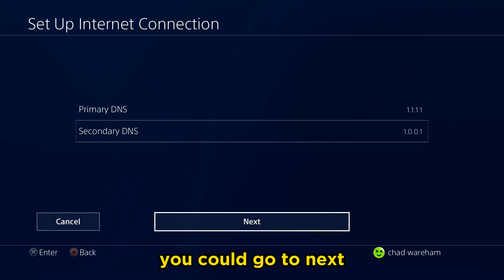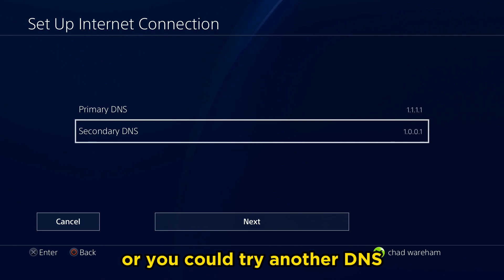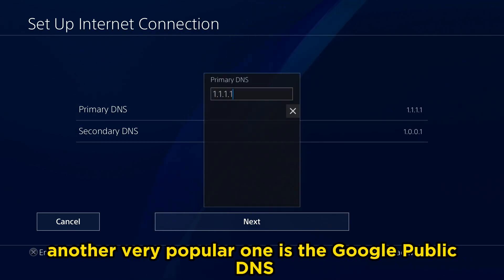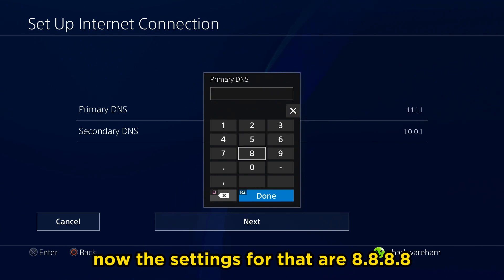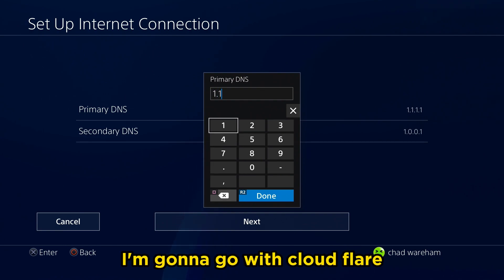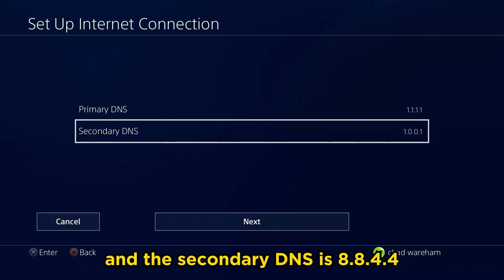Once you've set that, you could go to Next, or you could try another DNS. Another very popular one is the Google Public DNS. The primary DNS for that is 8.8.8.8. I'm going to go with Cloudflare, and the secondary DNS for Google is 8.8.4.4.